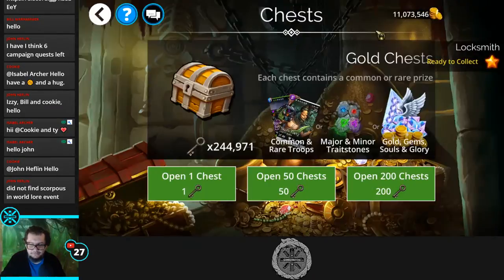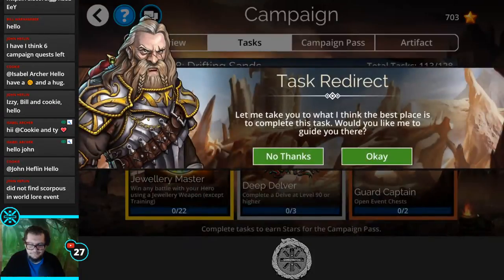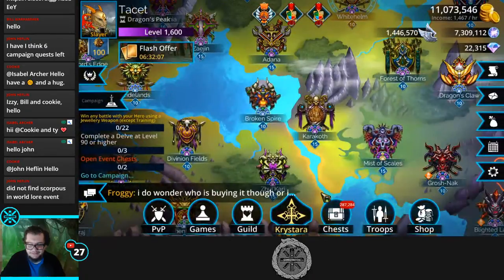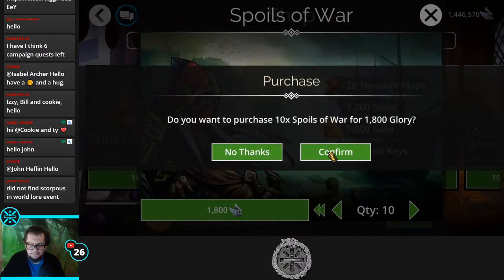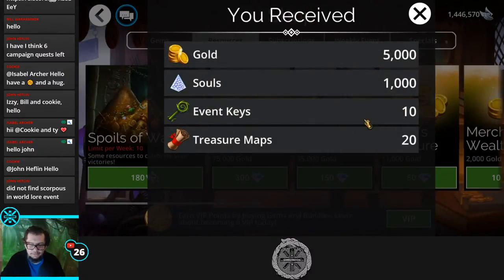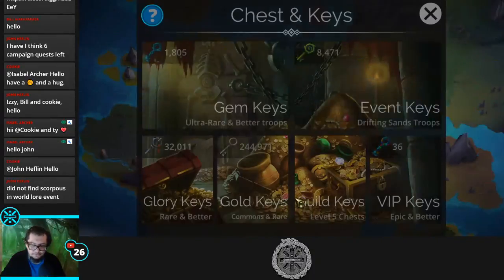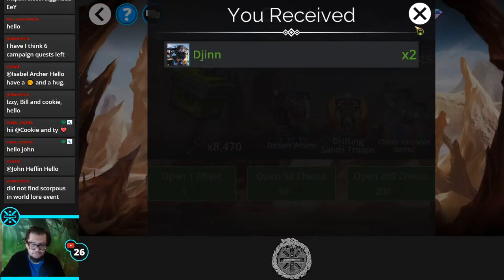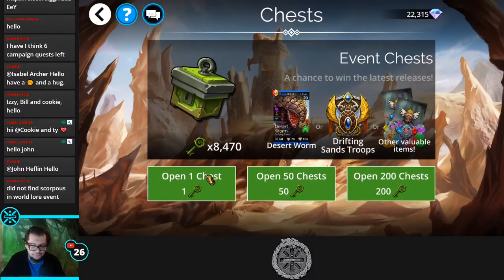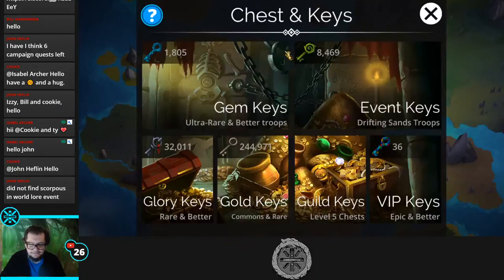Open 50 gold chests — done. Two event keys — done. Quick tip: if you're lacking event keys, you can get 10 every week through the glory shop at 1,800 glory total, 180 each. You also get 20 maps, 1,000 souls, and 5,000 gold. Even if it was just event keys it'd be worth it — you're buying event keys for 180 glory instead of 15 gems, which is much better.